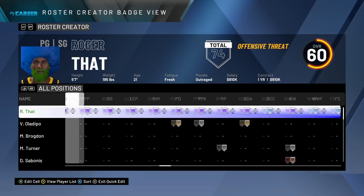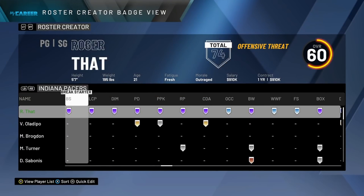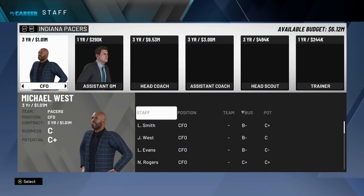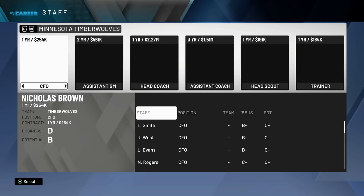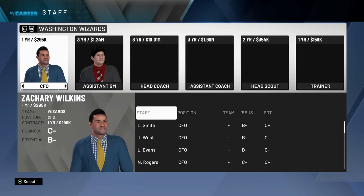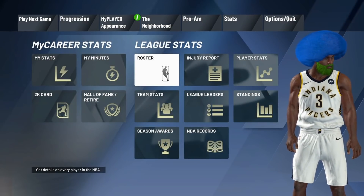So you can click B, confirm changes. Then you're going to want to click left trigger a couple times until you get to this screen right here. Then you're going to want to click right trigger about 10 times. Then you will just want to back out, and then back out of the stats screen.